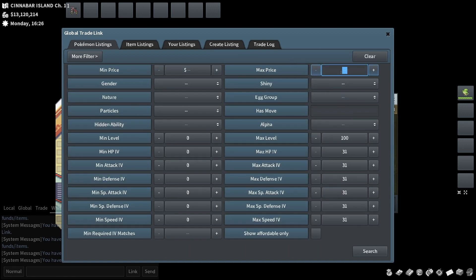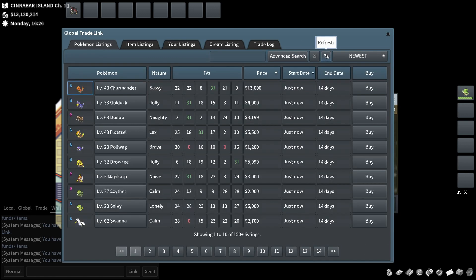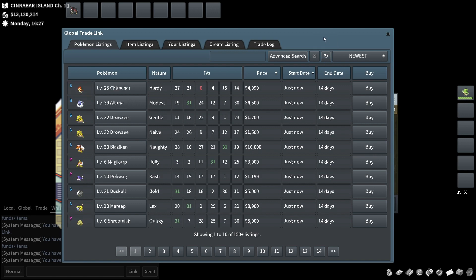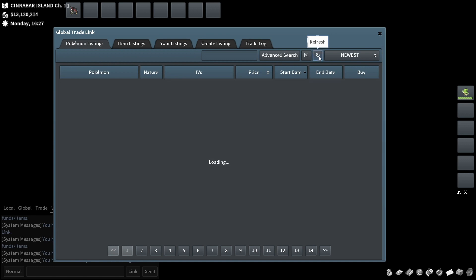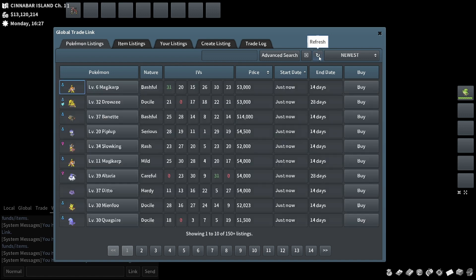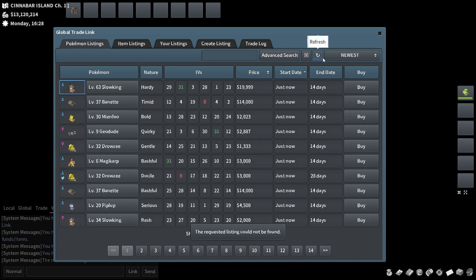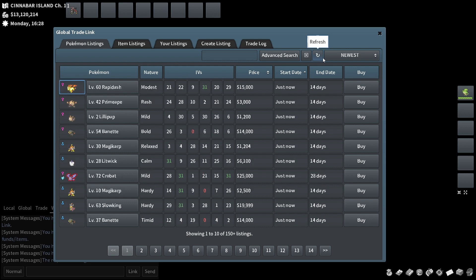What I want to do today is hit a max price of 25,000, so the most expensive thing that'll come up is 25,000. This will give some insight on budget flips and show that even if you don't have a lot of money to play with, there's still lots of money to be made. I think that's where I want to go with this today.